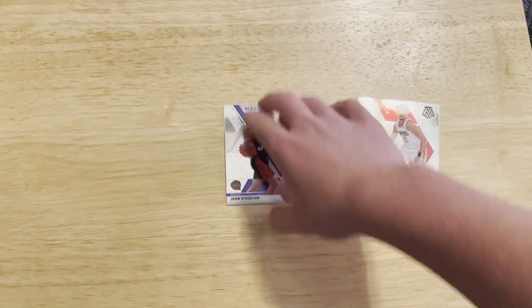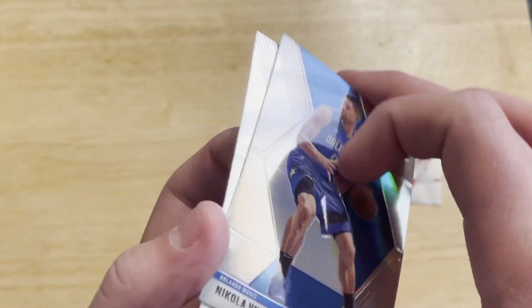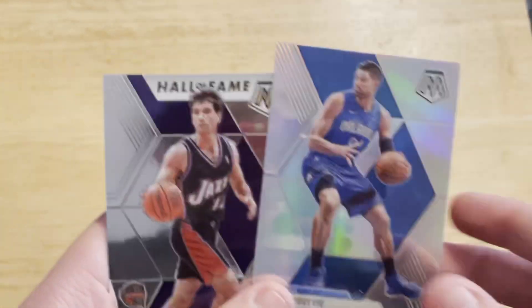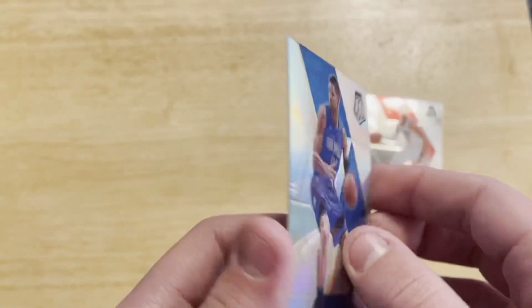With the checklist that big, it's kind of hard to hit a silver that's going to be good. My best silver that I've hit out of Mosaic is a Brandon Clark rookie card — that's a pretty solid one. But a Vucevic silver and a John Stockton Hall of Fame — pretty cool right there. Anyway guys, stay tuned for tomorrow and thanks for watching.